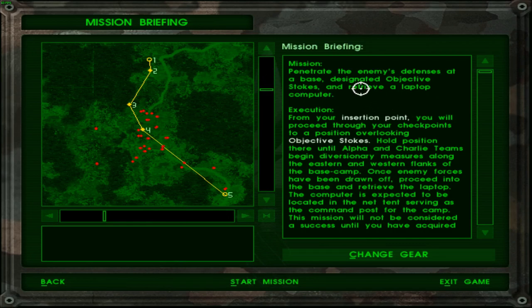Spectre mission. Penetrate the enemy's defenses at a base. Designated objective: Stokes. And retrieve a laptop computer. From your insertion point, you will proceed through your checkpoints to a position overlooking objective Stokes. Hold position there until Alpha and Charlie teams begin diversionary measures along the eastern and western flanks of the base camp.